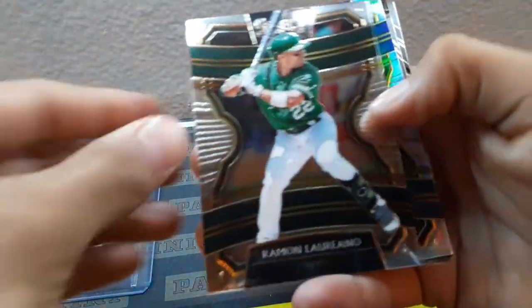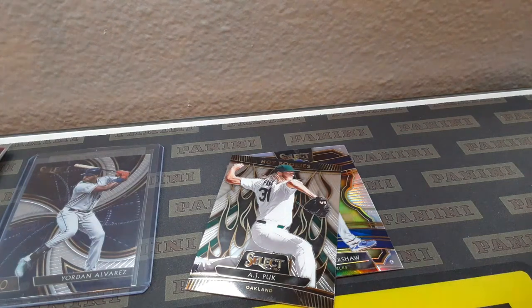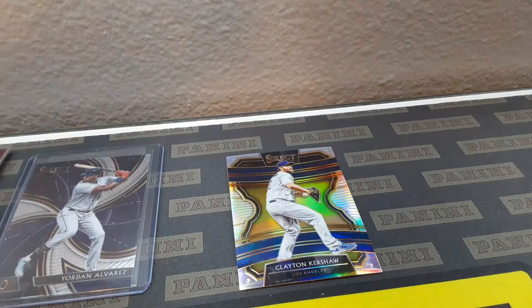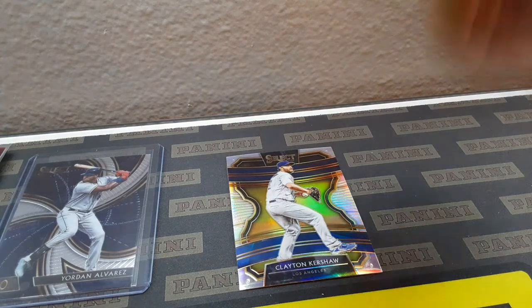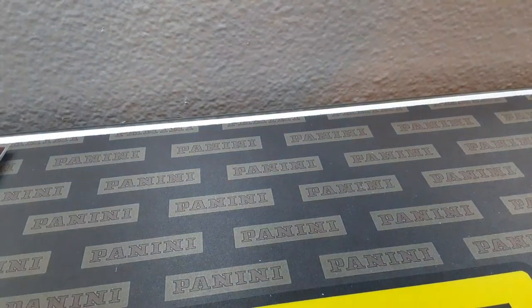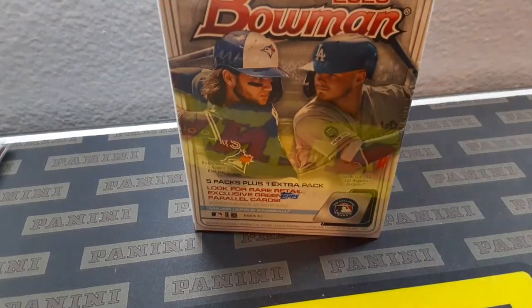We got Roman Laureano, Clayton Kershaw refractor, AJ Puk hot rookies, and Max Muncy. The best one was probably AJ Puk hot rookies, but CJ wins with his Jordan Alvarez rookie card. Congrats to CJ for that win. Now we'll be breaking into the 2020 Bowman box.